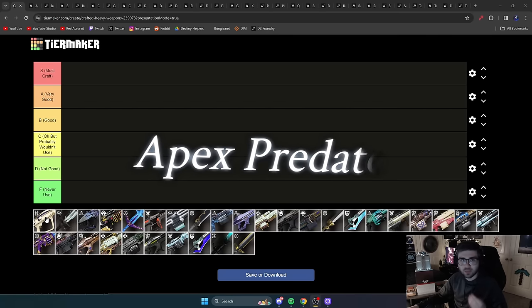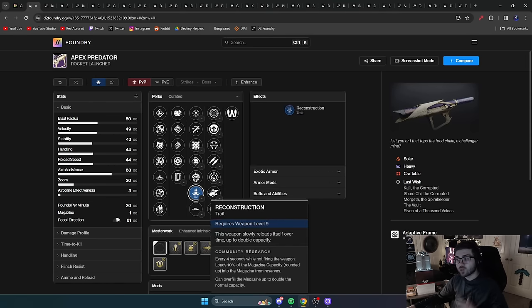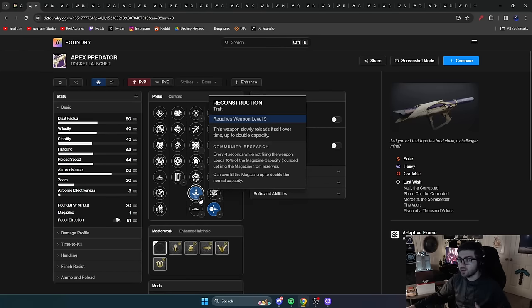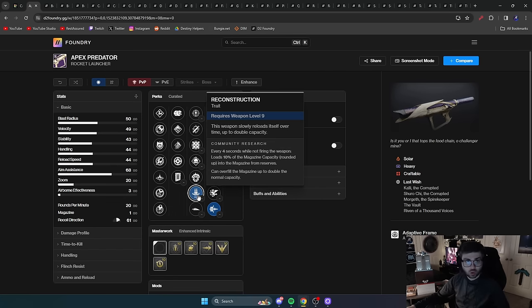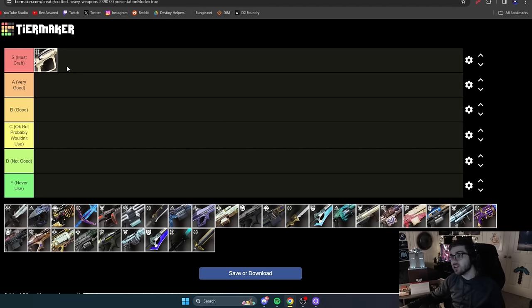Starting off, we have Apex Predator — I think we all know where this is going. It is one of the best rocket launchers in the entire game. It can roll with Reconstruction and Bait and Switch, and if that's not your thing, it even has Demo and Slideways. Reconstruction gives you two in the magazine alongside a 30% damage boost and auto-loads in the background. It's the best rocket in the game, so it has to go in S tier — a must craft, and I'd get this before Final Shape.